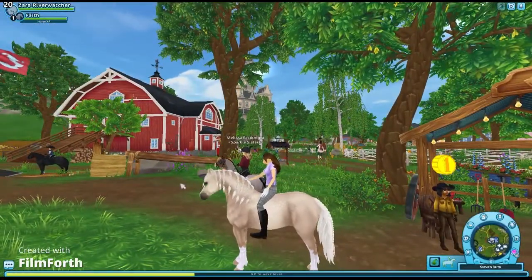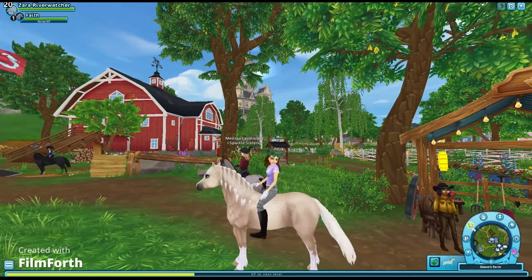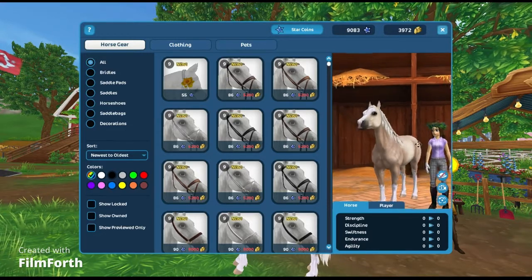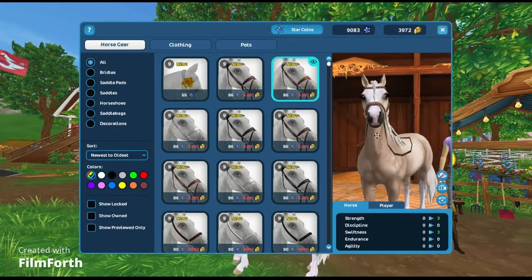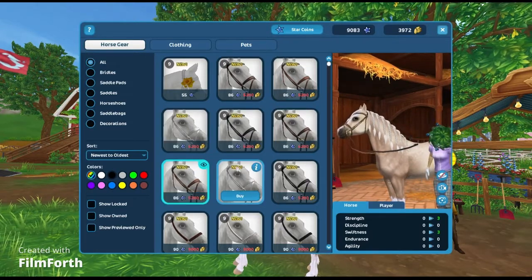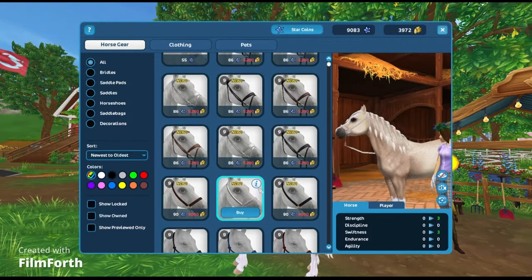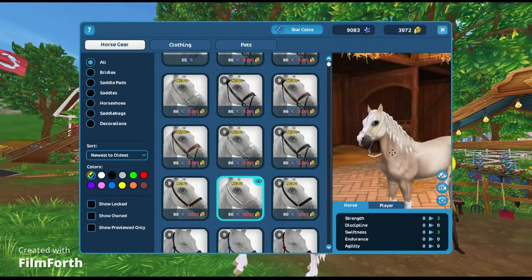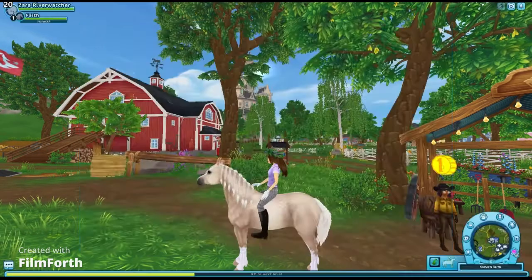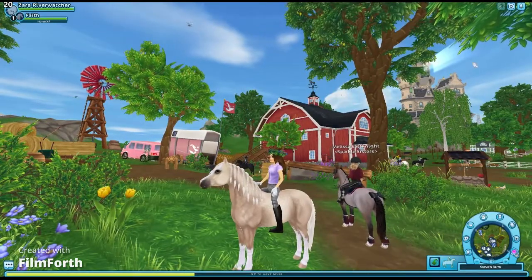Now I'm going to check the global store to see if they released new tack alongside the new horses — and they did! These look like normal bridles but they're really cute. I don't think I'm going to get any of the bridles though. There's also a lead rope with a little flower on it. So I won't be getting any of the new tack. That's it for this video — thank you so much for watching, make sure to subscribe and like, and I'll see you guys next time!